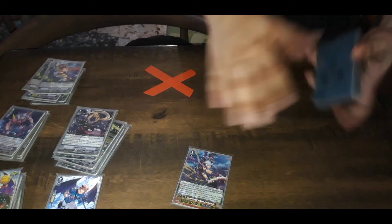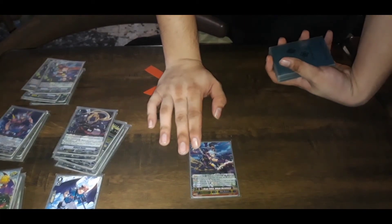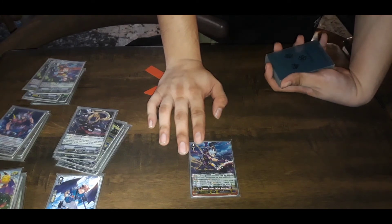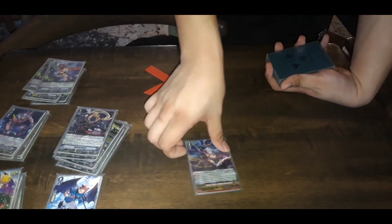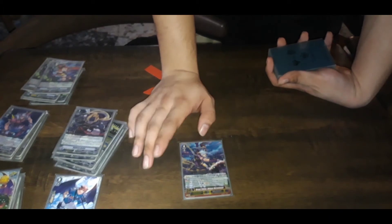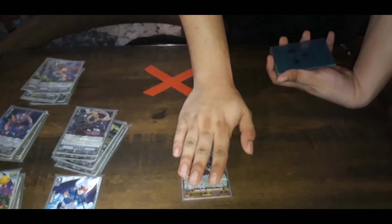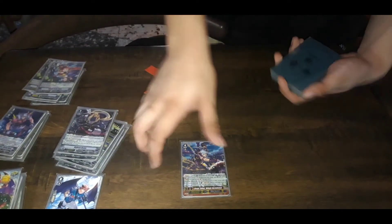And then for the G Zone, we run 1 Villain Verminus. If your opponent tries to guard, you'll essentially reach GB8 on your next stride. This skill: soulblast 1, when an attack doesn't hit you soulblast 1, draw 1, then call 1. This syncs up with everything else in the deck — it's so central to the deck.